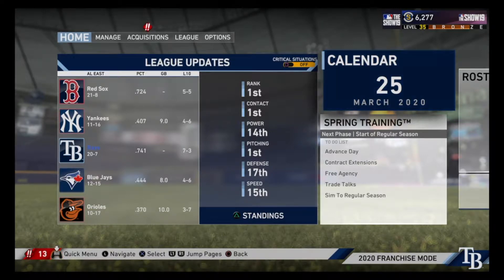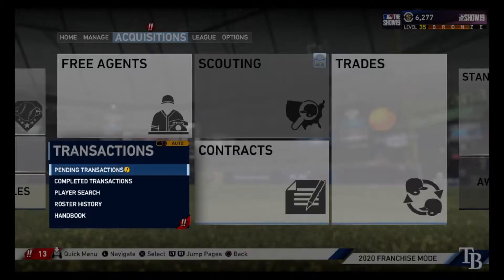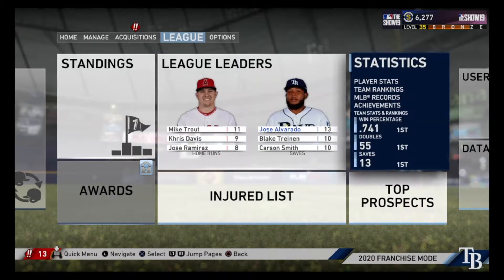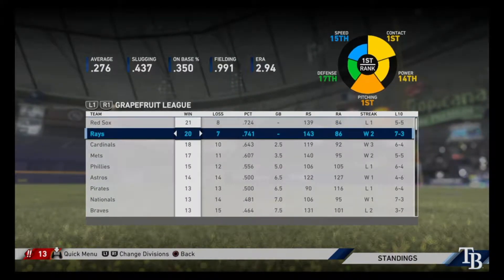Hey, welcome back guys to another video in MLB The Show 19. We'll be continuing with our Moneyball edition of the Tampa Bay Rays franchise, heading into year number two. We left off at spring training, so I simmed spring training, set up the rotation and the lineup. We made some moves in the off-season, especially two recent trades where we got Jeff McNeil from the Mets and Nick Senzel from the Reds. This team is looking pretty good and we did well in spring training.